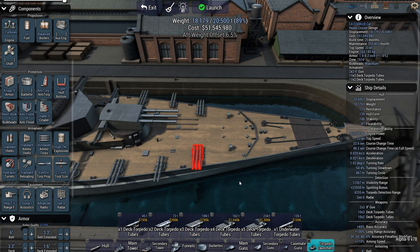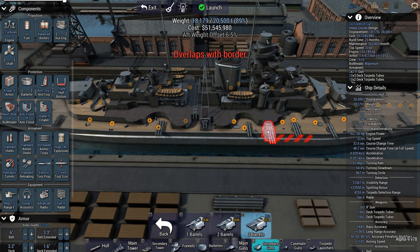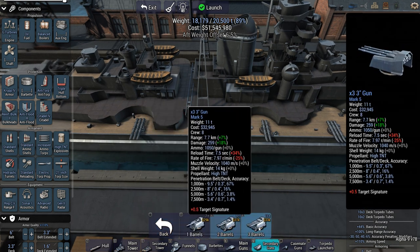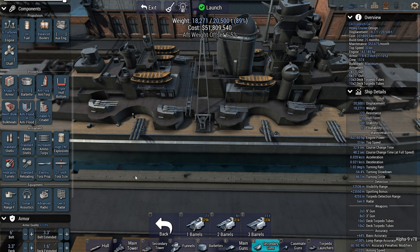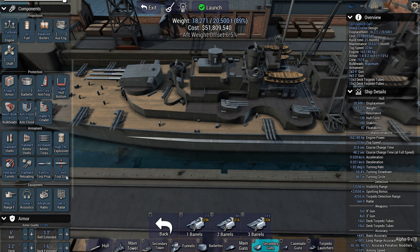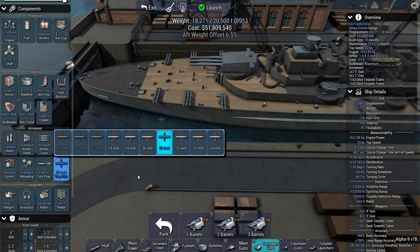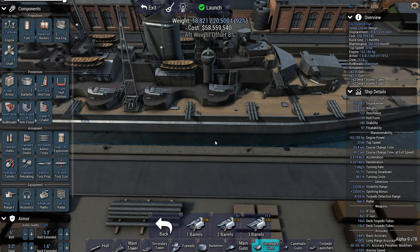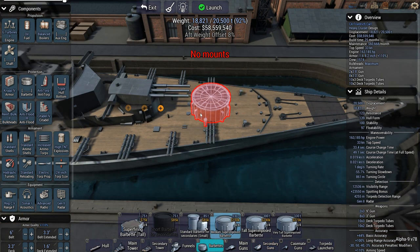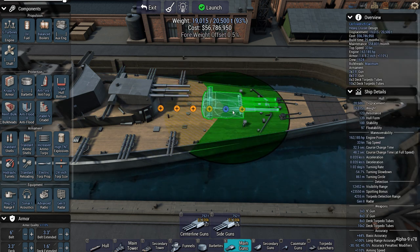Displacement still good. I can probably put some secondary 4-inch guns on here. These things pack a severe punch — 5.5k. I can go for 24-inch, which means they pack double that firepower, and I still have the displacement to spare, so why not? We have a bit of an aft weight offset going, and considering how many torpedoes I have on here, I don't think I can easily fix that. Let's put some smaller guns on here too — there are potential slots for 2-inch guns. That just about covers all the torpedoes and secondary weapon systems that I want on this ship.